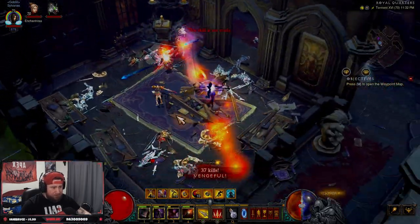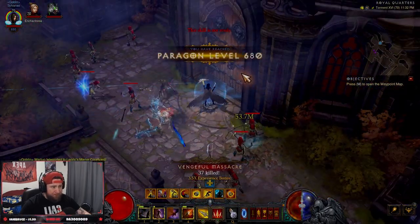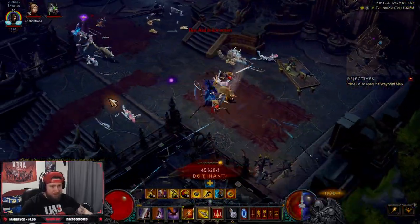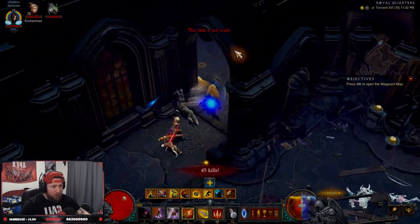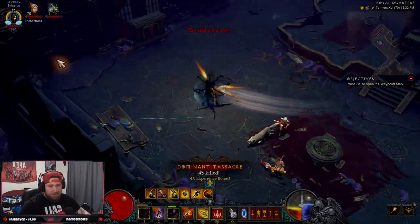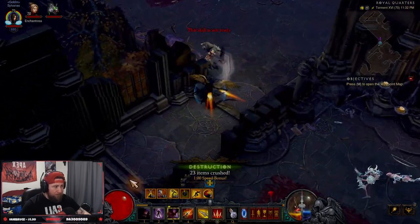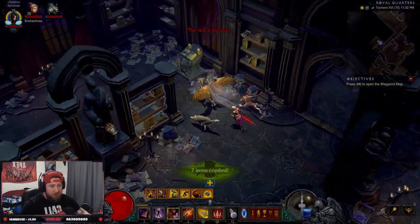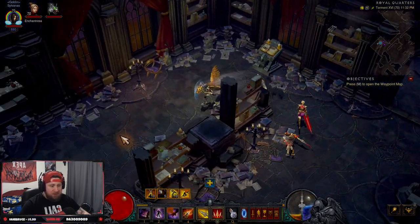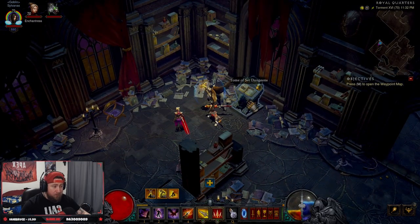I might have forgot where it is — you go all the way into the back. We're going to find this thing. It's not back here either... you go down here all the way to the room — it looks like Gandalf's been here just looking for stuff. You're going to come back here to the tomb of the set dungeons.